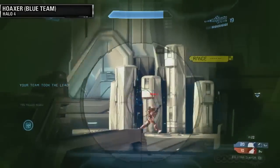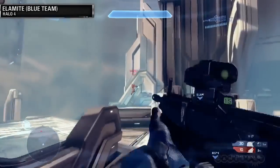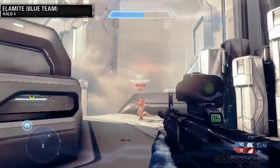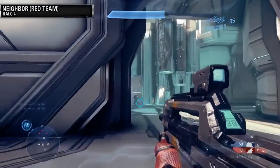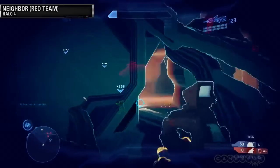You can only drop power-ups in these builds with the personal ordnance system, so power-ups are exclusive to their Infinity ordnance drops. But as I was saying earlier, the rotation in this map — sometimes it will drop swords, sometimes rockets, sometimes snipers.